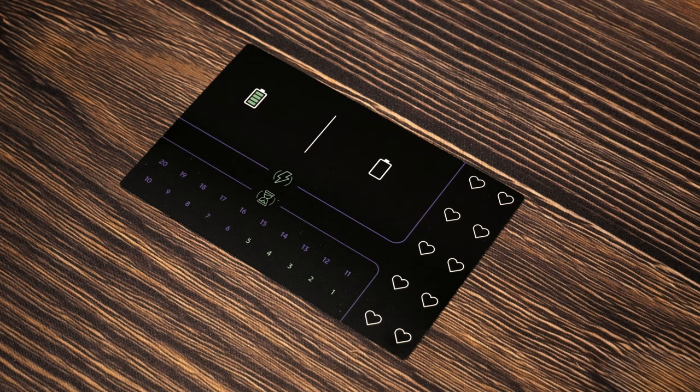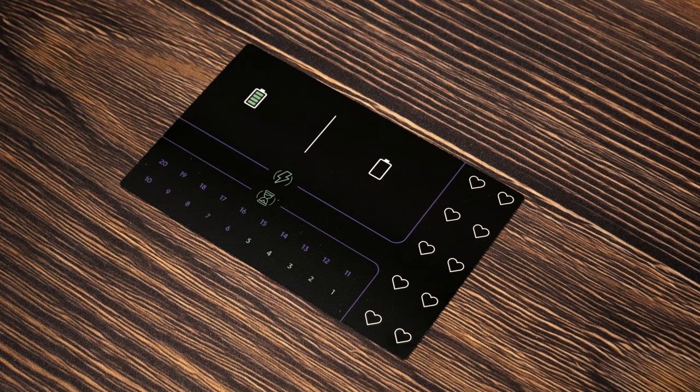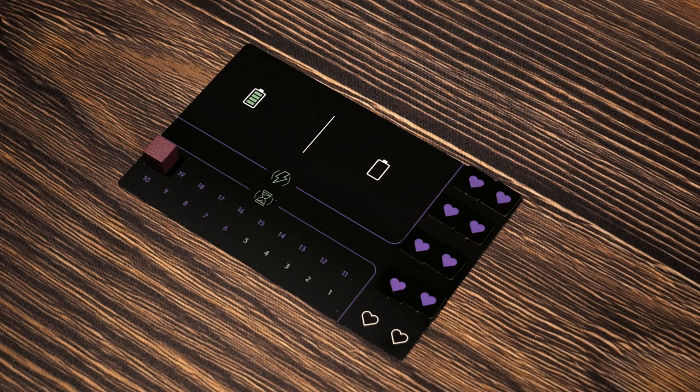The first step of setup is to place the player board in front of you and then place a single cube on spot number 20 on the bottom left-hand corner of the player board. Next, we're going to be placing eight hearts in this area. In this prototype it has 10, but as of this most recent edition of the rules, eight hearts are what is placed here.